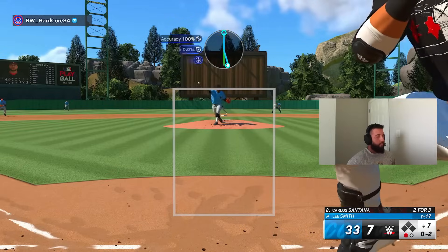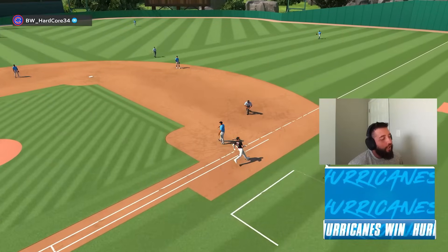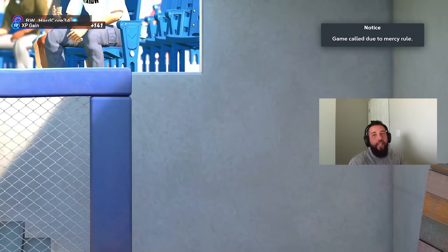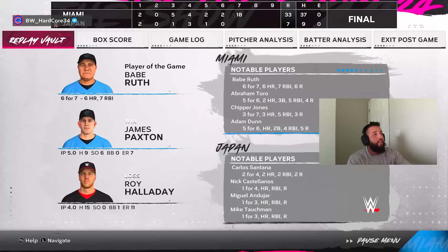One down, two down — and that's going to be the ball game. We win it 33 to 7. Hats off to my opponent for staying in and not quitting. Babe Ruth ends up as player of the game going six-for-seven with seven RBI — almost all solo shots, six home runs. Chipper Jones ends up three-for-seven in his debut with three bombs and five RBI, three runs scored. What an inning — I knew we'd have one big explosion.